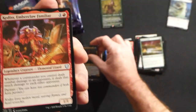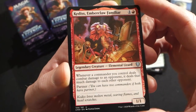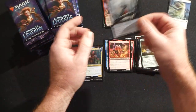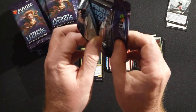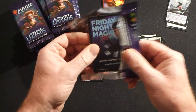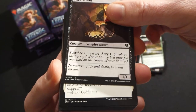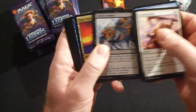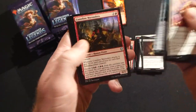Another rare: Golem, Muldrak Amphiologist — getting lots of rares, really like to see that. A new partner commander, Kedris Emberclaw Familiar, and then a foil Stone Fury. Yeah, this set has something like 70 new commanders. Lots of really awesome stuff like Viscera Seer and Preordain in the common slot as well — pretty good set.